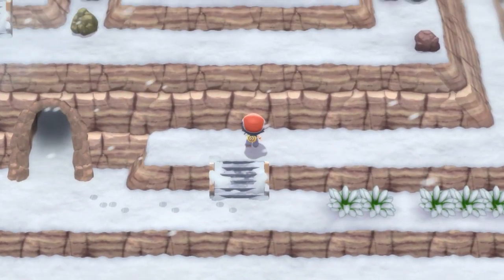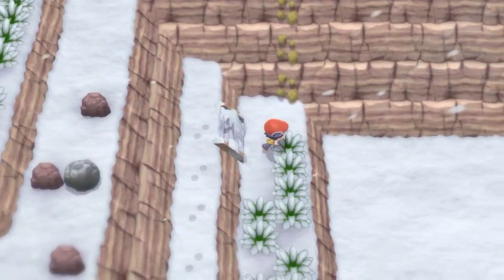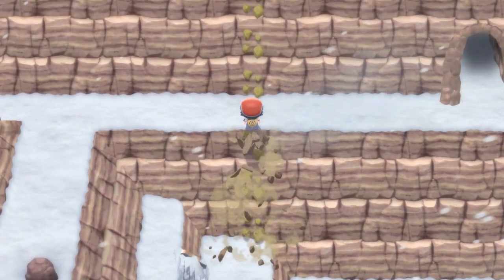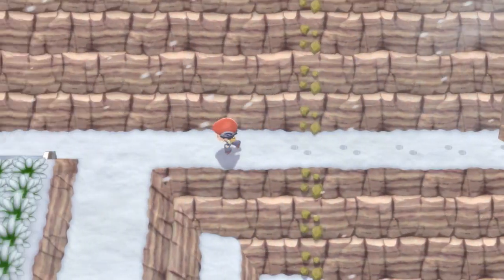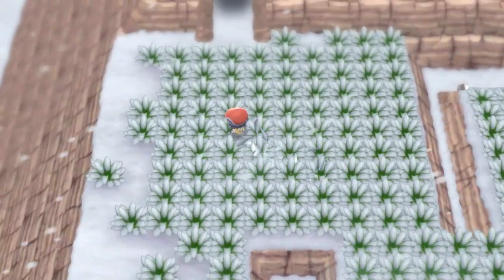Love this music. Going this way. I'm going to climb up there for an item — you don't have to do that. Go all the way around if you want it. Drop down and then take the grass over here. The item was a Nugget, by the way — it's in the rock up there.